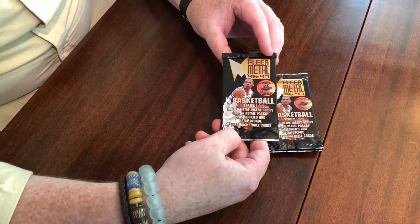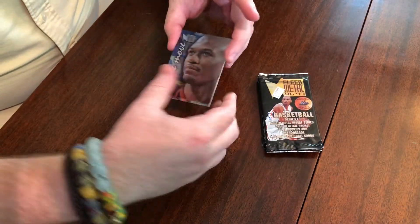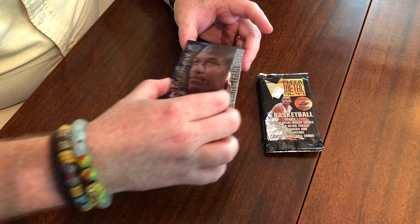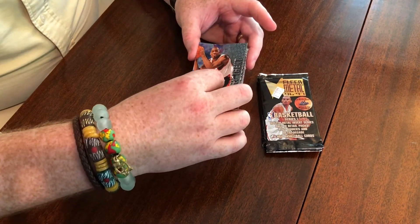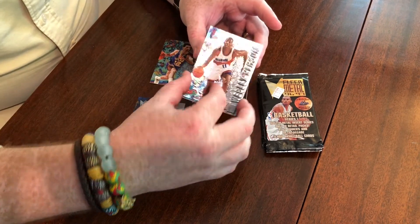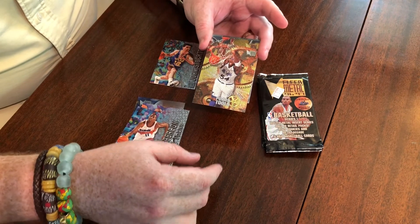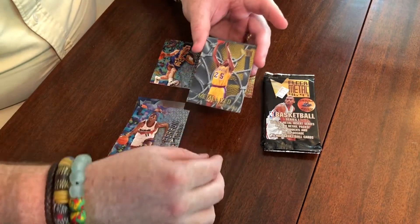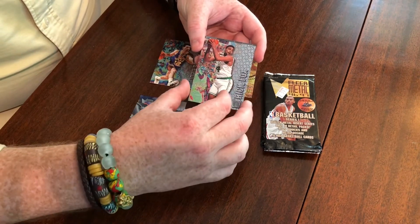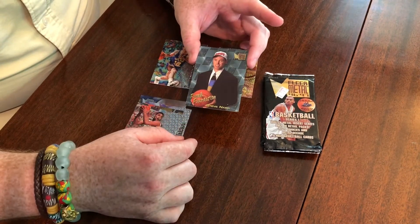We've got five packs here, eight cards per pack. Pack one: we've got Moving On with Jalen Rose — that's a subset card highlighting him moving to a different team. Gary Trent. John Stockton, nice. Wesley Person. Looks like an insert — very nice — Power Tools, Horace Grant! That's awesome. One in 18 packs. Beautiful. Metal Eyes — another subset, really cool looking — Eddie Jones. Rick Fox with the Celtics. And Fresh Foundations subset — Steve Nash.